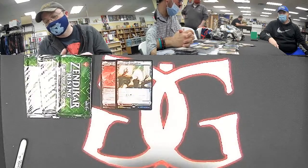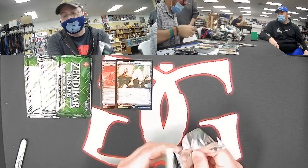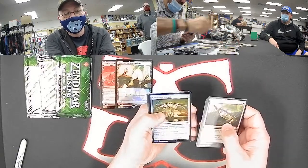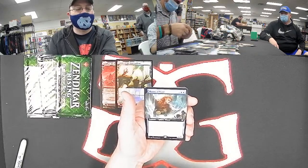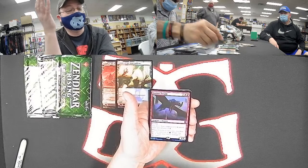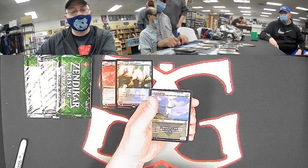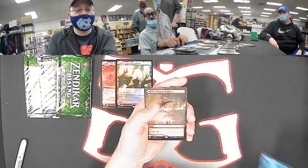Another full art for blue: Master of Winds. Finally for red — thank goodness — we've got a nice foil mythic: Leyline Tyrant. Now I think everybody has officially gotten at least one pool they can be really proud of. The ox, squid, and another Needle Verge Pathway for Jonah — the red-white non-foil. A fearless fledgling and another nice foil for red: showcase foil Valakut Exploration. That looks so good as a foil.